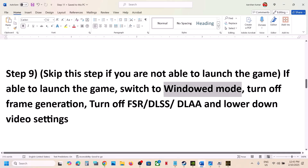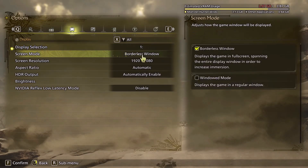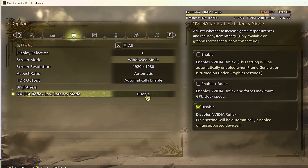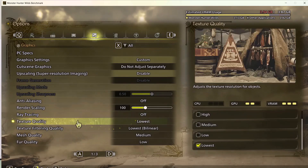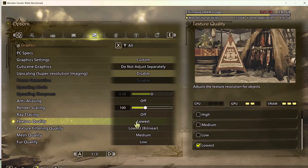Go to Display options and switch to Windowed mode. If your resolution is set to 4K, lower it to 1920x1080 or even lower. Disable NVIDIA Reflex Low Latency if it is enabled. Go back to Graphics and turn off Ray Tracing. Set Texture Quality from High to Medium or Low, confirm the settings, and check the performance.